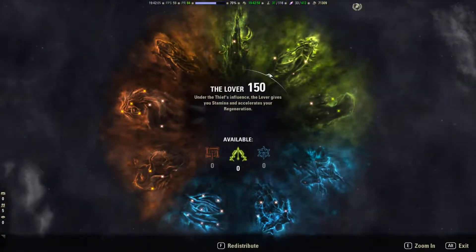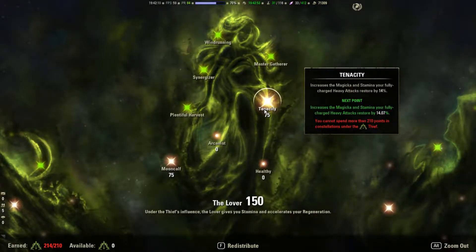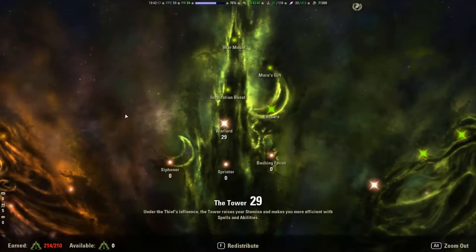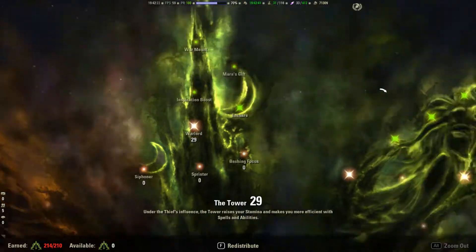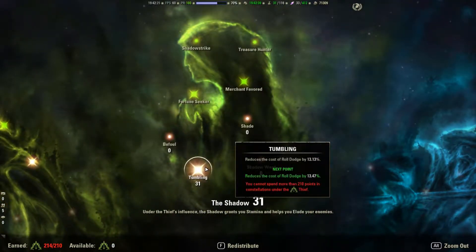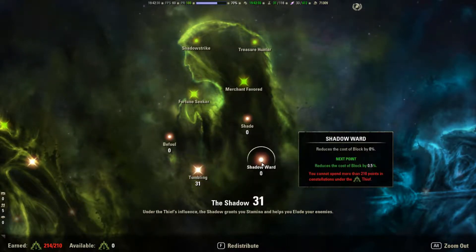In terms of CP points: 75 into Mooncalf, 75 into Tenacity — it's not worth putting the extra 25 points to get that 1% boost; those points are better spent elsewhere, particularly on end game content. 29 points into Warlord to reduce cost of Break Free, which helps with Stamina sustain. 31 points into Tumbling — same idea. You could also take a couple of points out of those and put them into Shadow Ward to reduce cost of Blocking, because there will be instances in end game content where you're blocking a lot. That will help you conserve your stamina for actual DPSing.